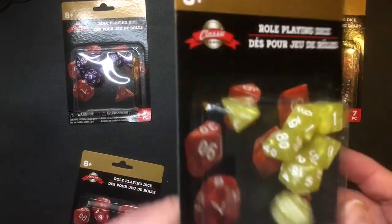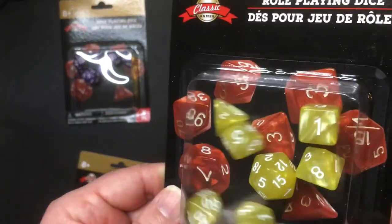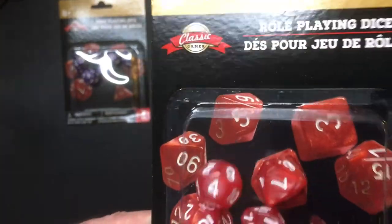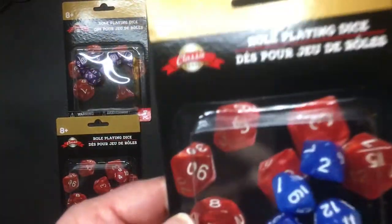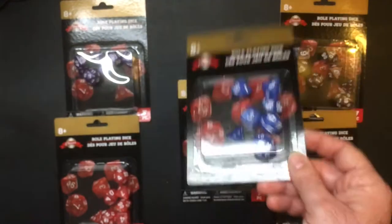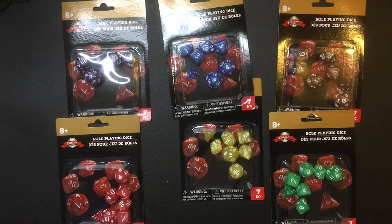So being a dollar for this, that's really a good deal, especially being brand new. They all kind of have a design to them, except for the blue it looks like, because those are pretty solid. It's probably my favorite because the numbers pop really well in that one — easy to see.